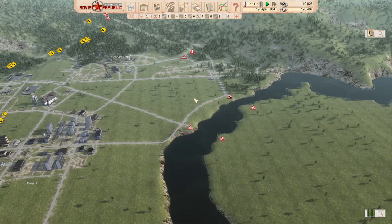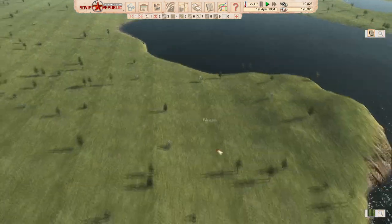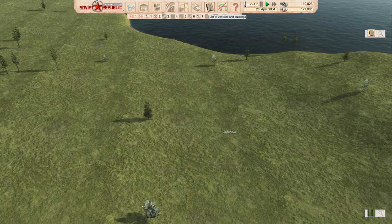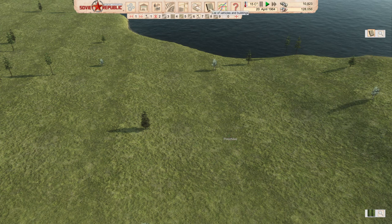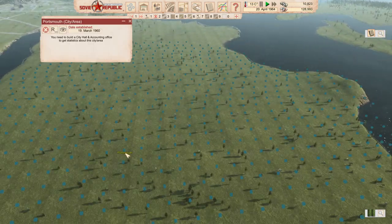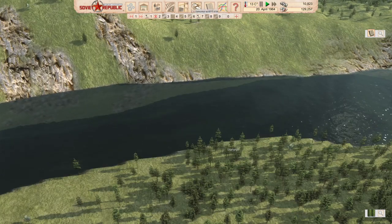I want to show you a quick tip I got from Aleki Gaming. Back in the introduction I said I had a few names on the map I couldn't get rid of. What Aleki showed me is that if you come into lists of vehicles and buildings and click on here, you'll see the name come up. If you double-click on it you can actually move it, which improves my map coverage. I've got another name up here I'd like to get rid of as well.